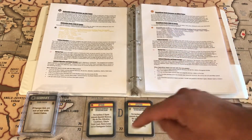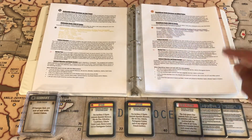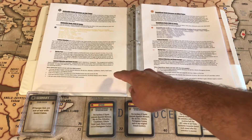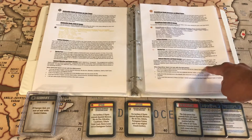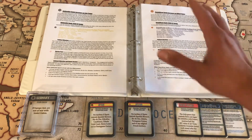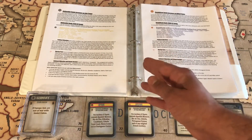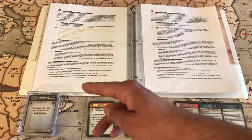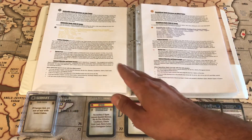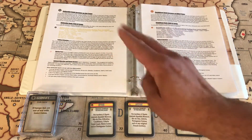Also now, in order to activate Spain — for the Nationalists or the Republicans — not only do certain criteria need to be met in order to bring them into the war, but in the Nationalist Spain instance, Germany has to pay 12 IPCs to activate them, and the Soviets have to pay 12 IPCs to activate Republican Spain. Those 12 IPCs are basically giving funding to Spain. On Spain's hypothetical turn in the turn order — which is after Russia — if you have a Nationalist Spain, at the beginning of what would be Spain's turn, Germany then pays 12 IPCs to Spain.